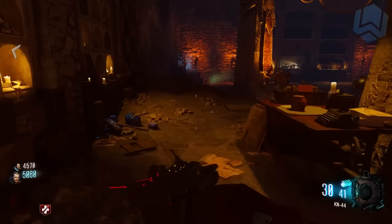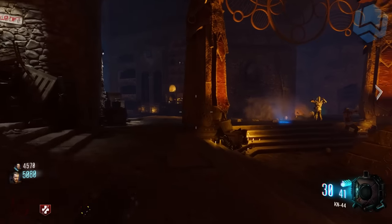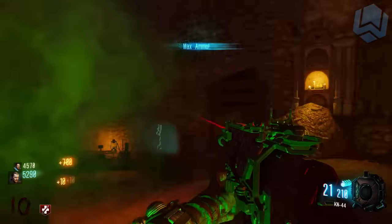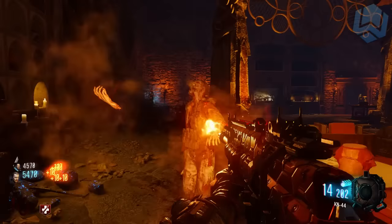Hey, what is up guys, Whistleweer, and in this video I am going to be showing you real quick how to pack a punch in the brand-new zombies map Ice and Rock. It is not going to be a long video because it is pretty straightforward. All you have to do is teleport a few pieces of the pack-a-punch machine.